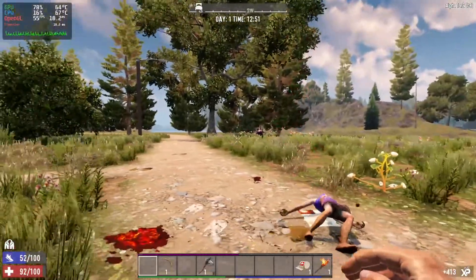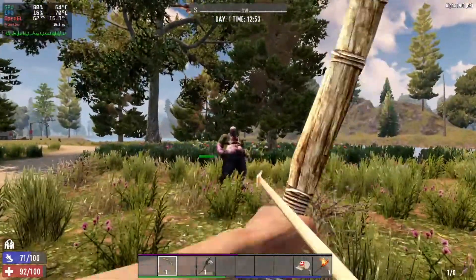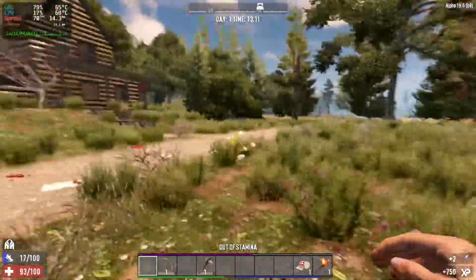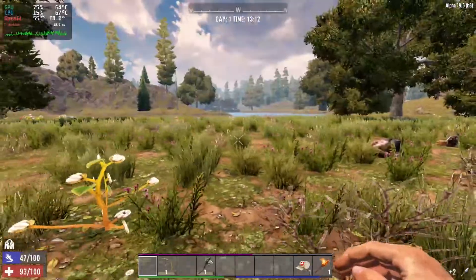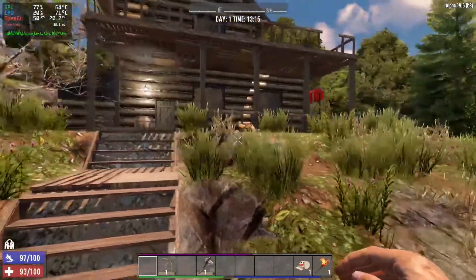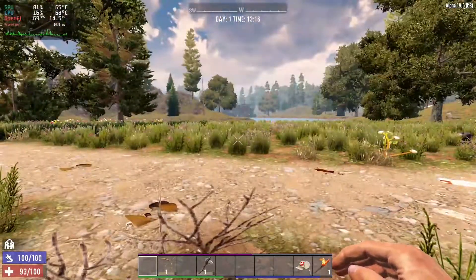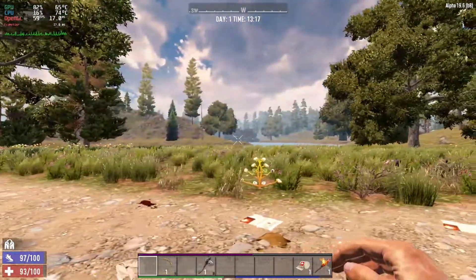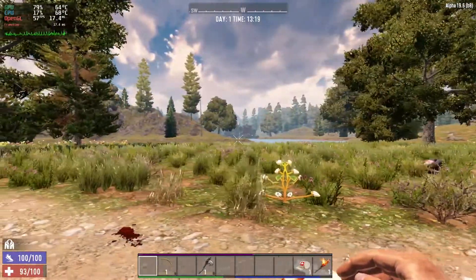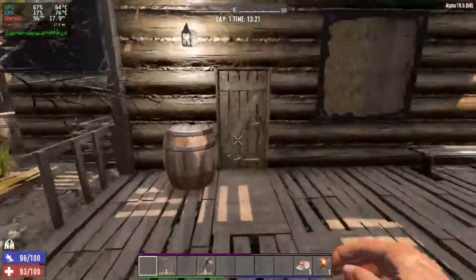This is a post-apocalyptic world, but it looks pretty nice. We're in the woodland biome. There's other biomes that look like a nuclear wasteland, but this one's pretty cool. Look at that over there — there's some buildings, looks like maybe a little village on the water. What could possibly be in there? All sorts of supplies, probably zombies. That's my favorite thing about the game — just exploring.